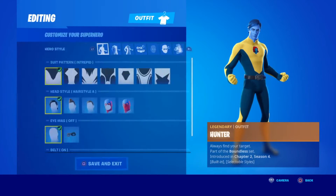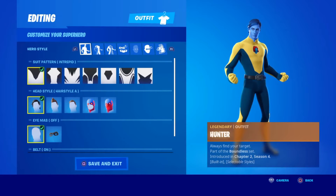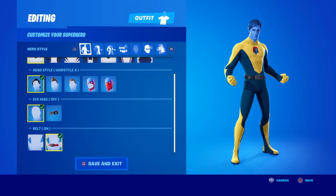So once you head into the locker, the first thing you're going to want is the Intrepid Pattern, followed by Head Style A, followed by no eye mask, but you are going to want a belt.